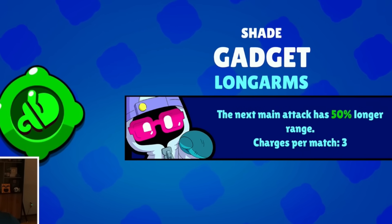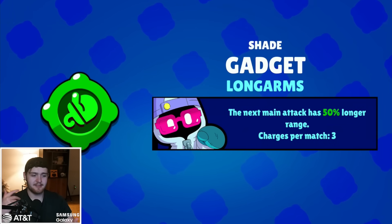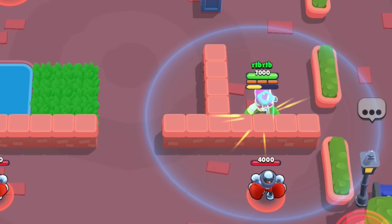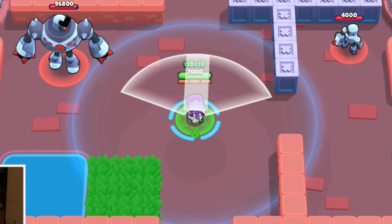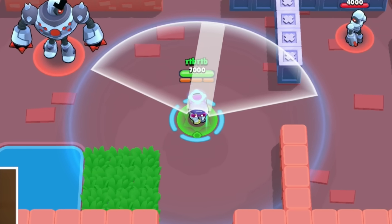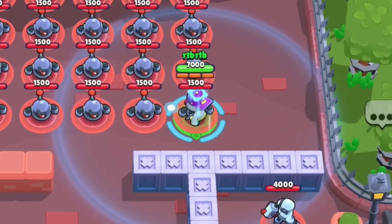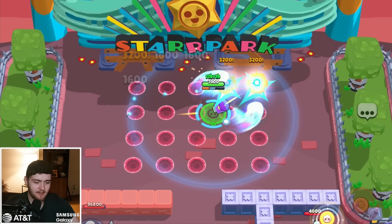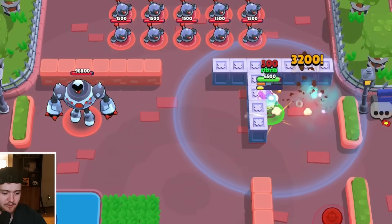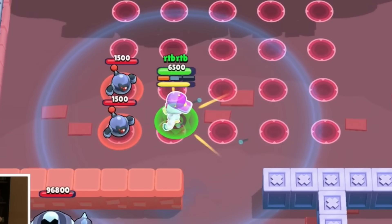His first gadget is called Long Arms — his next main attack has 50% longer range. This is going to be pretty useful for when you're behind a wall and want to hit somebody while being safe. Here's me just standing here doing nothing, and here's the range after — pretty big, it's the exact size of his circle. This is mostly going to be used for kill confirms; you just have to make sure you hit him right in the center, otherwise you might waste it. 50% is a very big difference. You'd have to really predict where they're going to go to get value out of it, but definitely not a bad gadget with the type of attack he has.